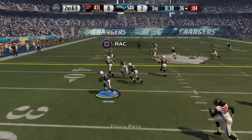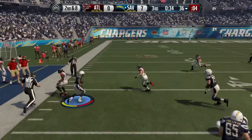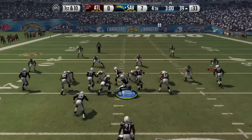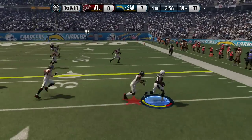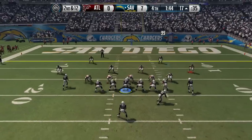He even has a little bit of throw power and throw accuracy, so if you can find a halfback pass play, you can throw that in — people won't be expecting it. Not a lot of running backs in this game right now have good throw accuracy and throw power. LaDainian Tomlinson was known for being able to throw the ball in real life, so they definitely replicated that in this 85 overall card. No idea what his actual legend card is going to be, but I'm sure it'll be even better than this card by far.